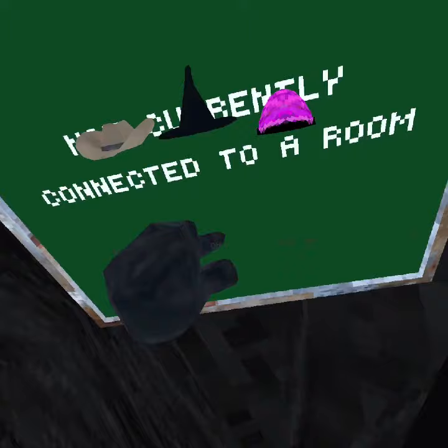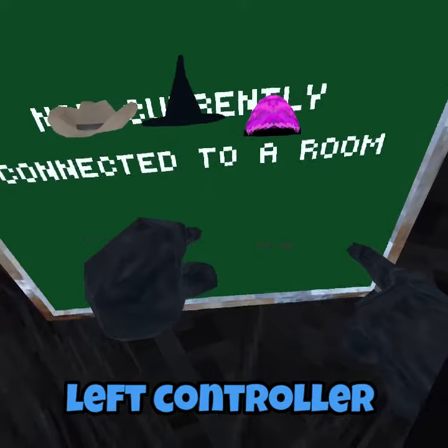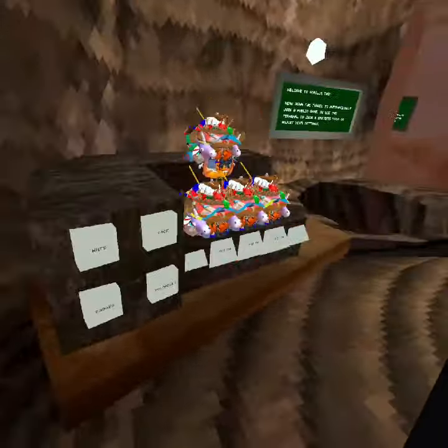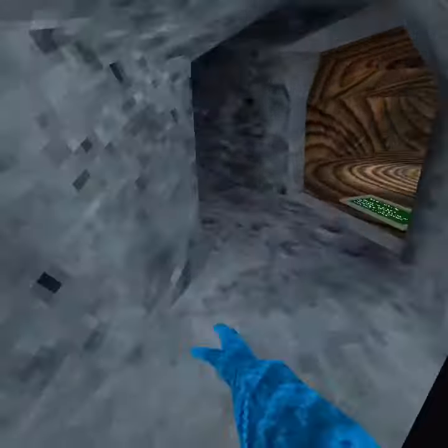Hold your finger down on this, then hold down the arrow and click the three lines on your left controller. Now when you move around you should see this — let's go to the mirror.